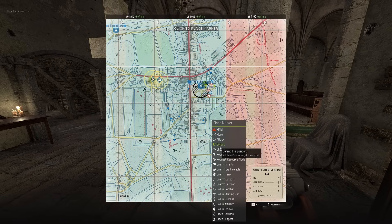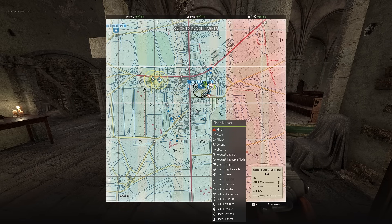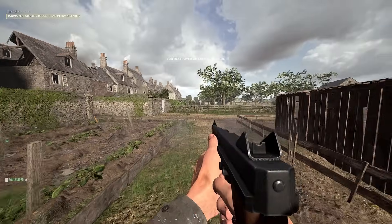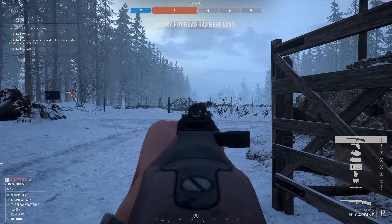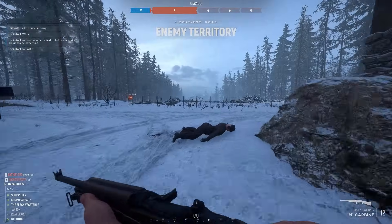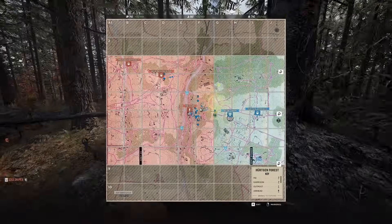If you're not checking your map, you won't be aware of possible threats, and you could end up leading your squad right into a tiger tank waiting on the road, or run right past an enemy garrison that you could have destroyed. You won't notice things like friendly garrisons being lit up red because enemies are nearby, or the fact that your outpost just got destroyed by the enemy — all because you weren't checking your map. So check your map and check it frequently.